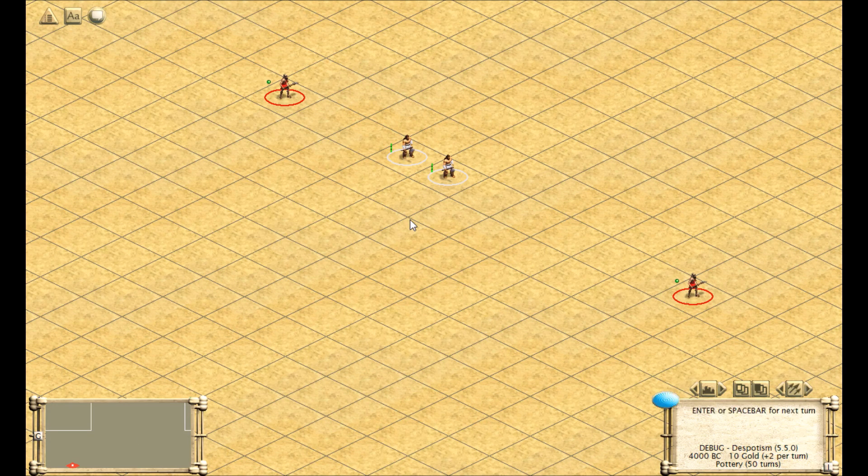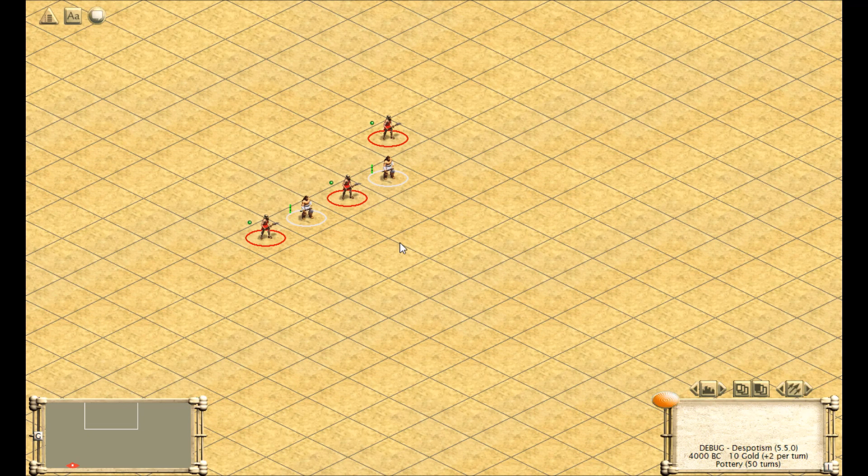Another concept to understand is barbarian independence. Barbarians act independently of each other. In this case, both barbarians are closer to the northwest worker, but this top barbarian will surely reach the worker first. So it might be intuitive to expect the other barbarian to track the southeastern worker instead — but in fact, they both move northwest. Though barbarians can't affect each other directly, they can indirectly. In this case, both barbarians, based on their priority system, want to capture the center worker.